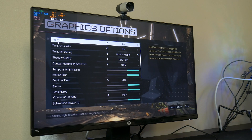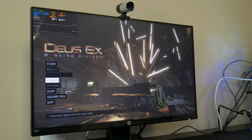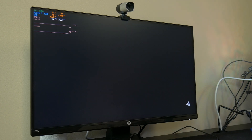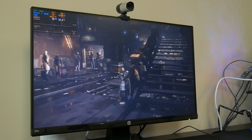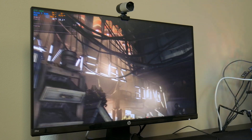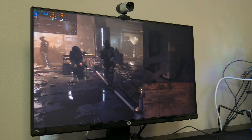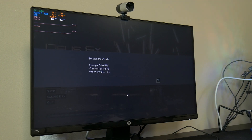The next game we're going to be testing is Deus Ex: Mankind Divided on ultra settings, again on the SSD. You can go into extras and run the built-in benchmark tool. We got an average of 74, a minimum of 58, and a maximum of 96.2. Now let's go ahead and put the hard drive in and see what we get.